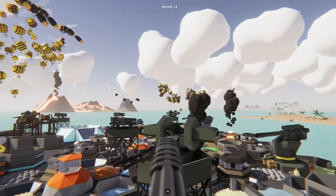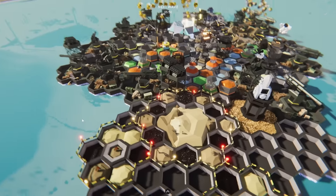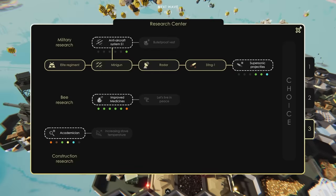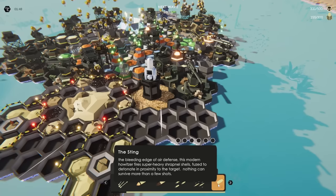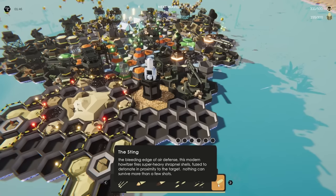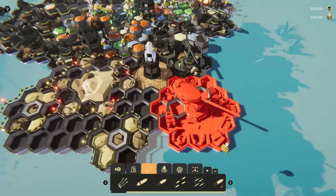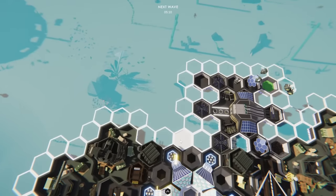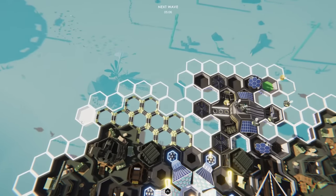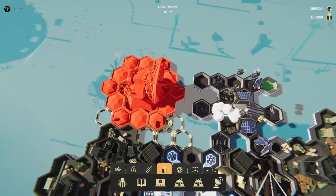Where are the other enemies? They're kind of just trickling out. What? That was just two enemies? What are they gearing up for? I'm worried a little bit. Now we can put the Sting in. The Sting — edge of air defense, this modern howitzer fires super heavy shrapnel, fuse detonated by proximity. Nothing can survive! Oh my gosh, you're huge. But thankfully I have a developed start where you can go right over here. Let's build another radar spot over here.